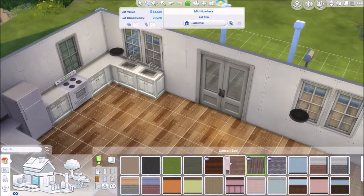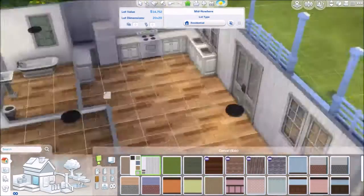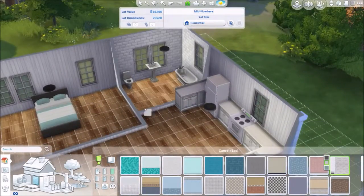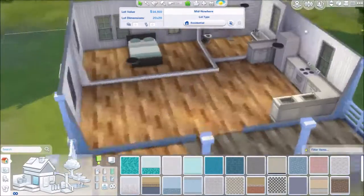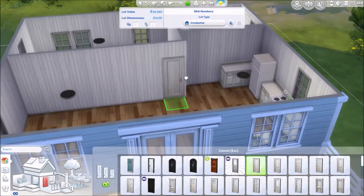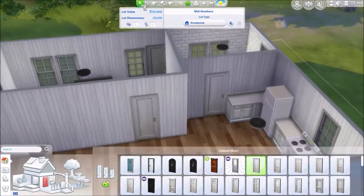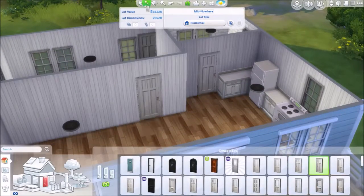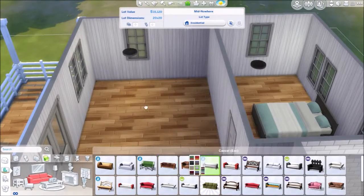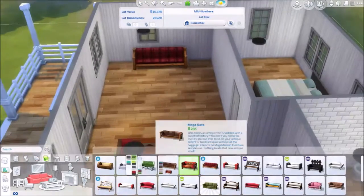I felt like a lot of my money went to the outside, and then by the time I got to the inside I didn't like it. So I want to focus a little bit more attention to the inside on this one and give it a little bit more love. That's why I used slightly more expensive doors — you'll see me switch them out and do nicer ones just to give it a little bit more definition. And I don't use the cheapest couches either.